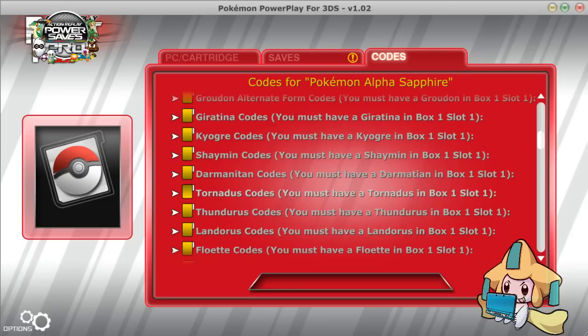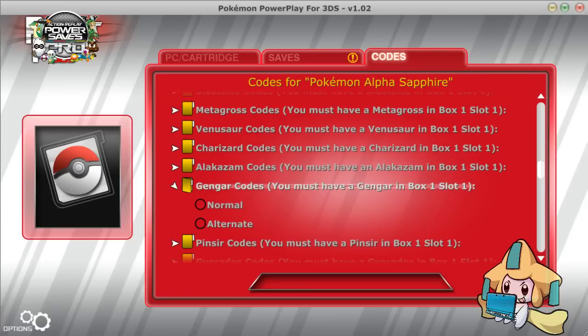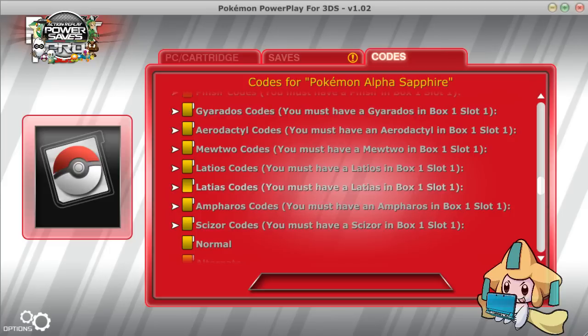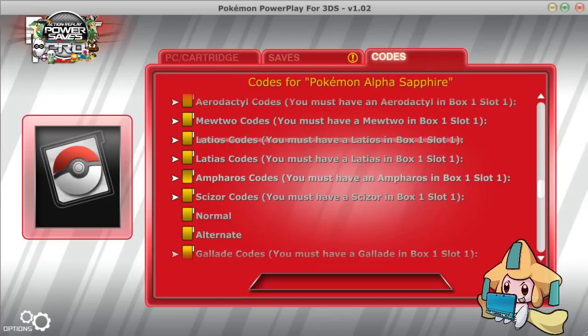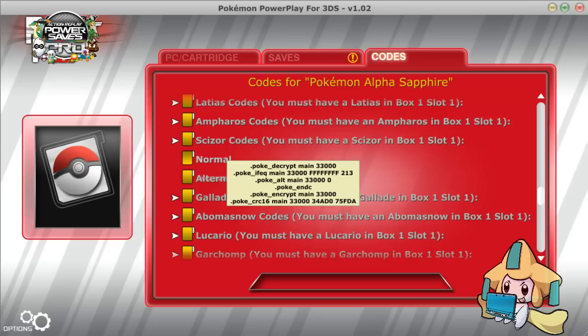Anyway, they added a whole bunch of new alternate form codes. These are mostly permanent megas — you can have permanent megas all over the place. They also added normal alternate folders. I think they're just really sloppy with everything they do.